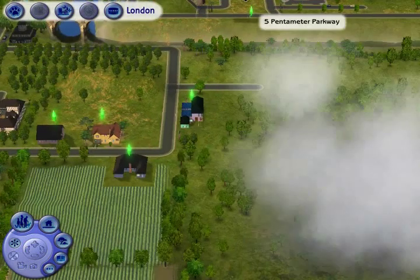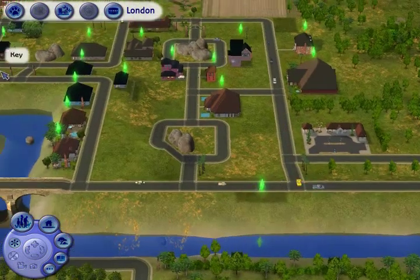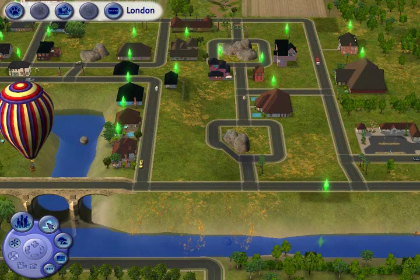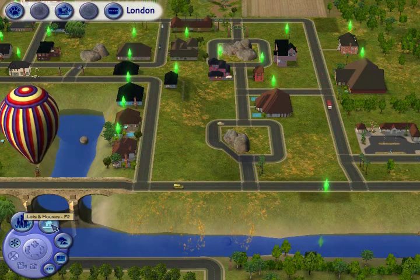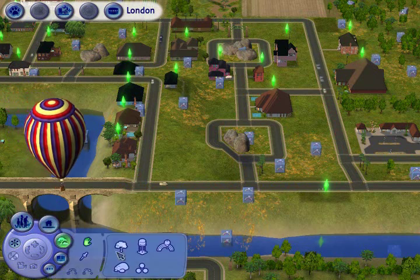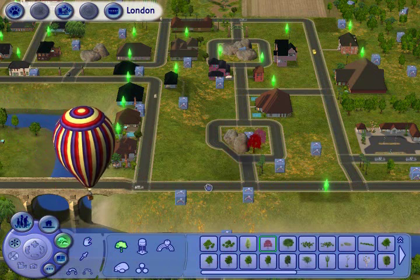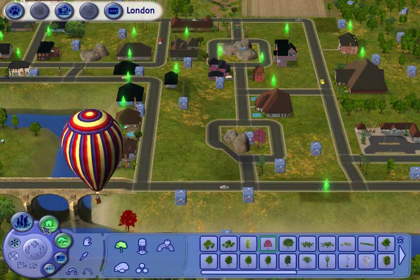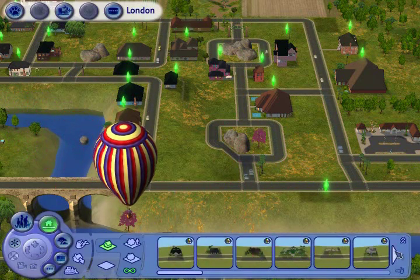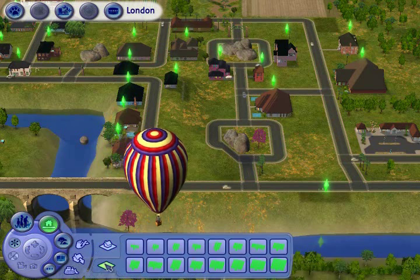I know for any of you who are unfamiliar with this, this is all kind of a blur. Trust me, there's going to be a lot of time to explain things as we get into the building process. Anyway, I wanted to go over some town features briefly. You can add trees and landscape to your town if you want. Obviously, there is the house option where you can add a house or just a blank lot, which is what we're going to be doing because that's what you build on. I'm going to go ahead and choose the lot size in a moment.